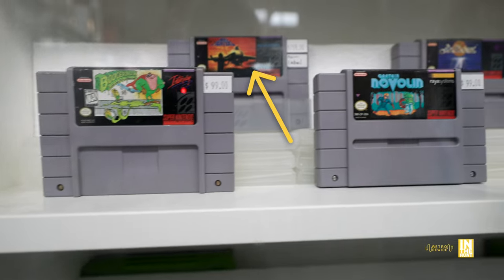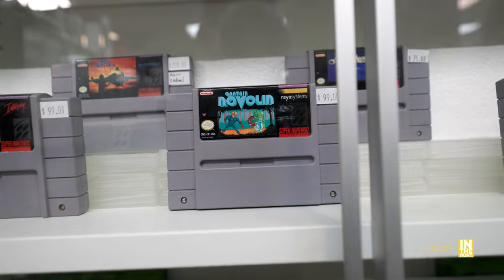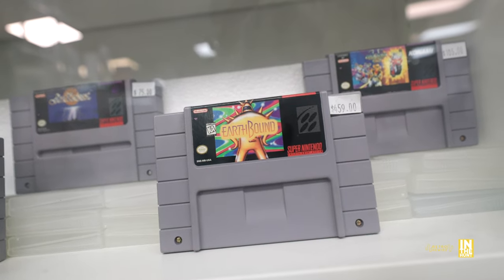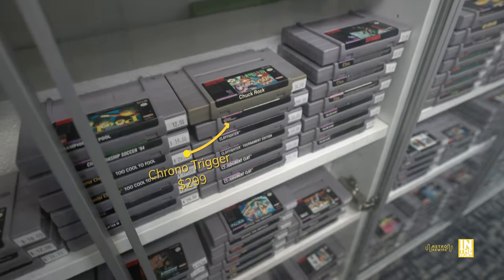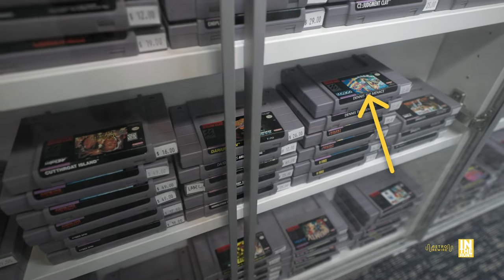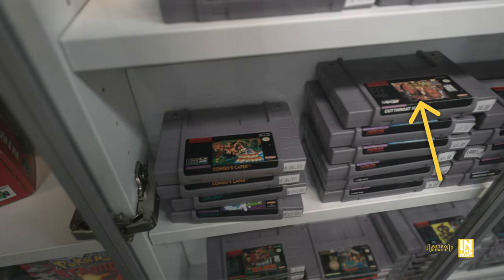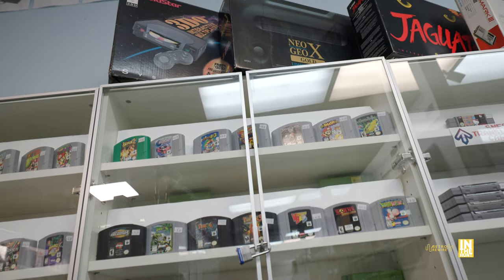When you buy here, you'll know exactly what's going on with the game you're interested in. Boogerman for $99 — always wanted to play that one. Aero Fighters for $799 — had no idea it was that high. Captain Novolin — not really my cup of tea. Earthbound for $459, Biker Mice from Mars for $105, Chuck Rock — another game I've been wanting to play — resting on a copy of Chrono Trigger, and Dennis the Menace for $12.